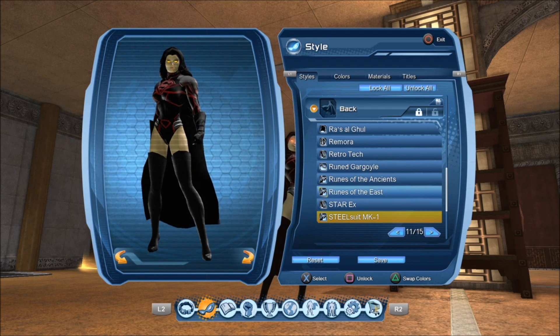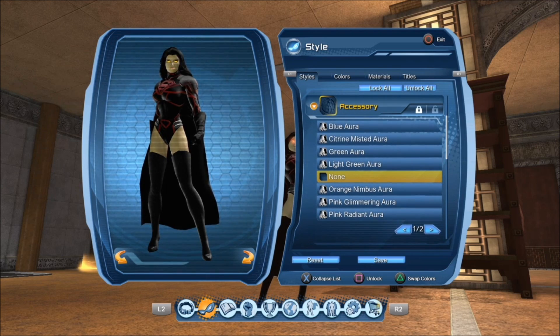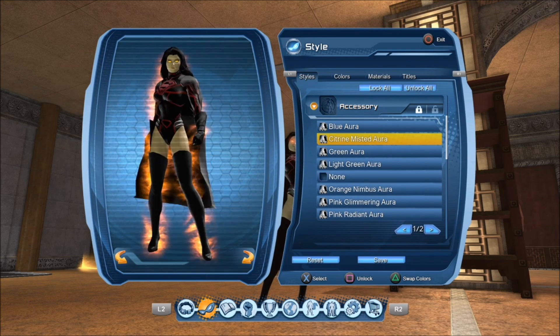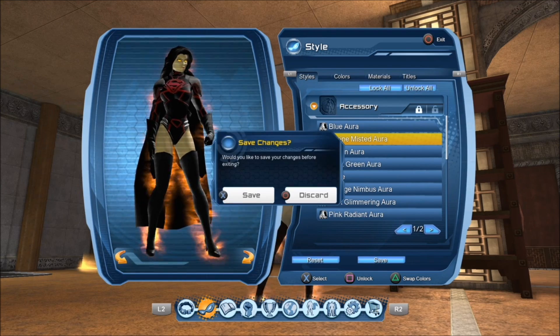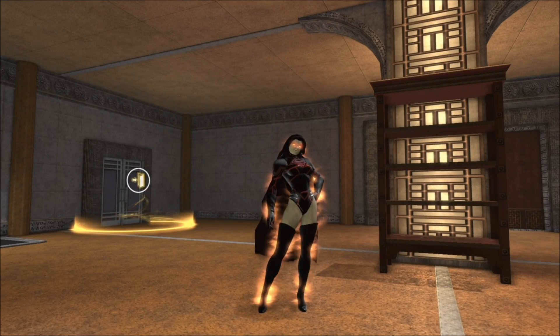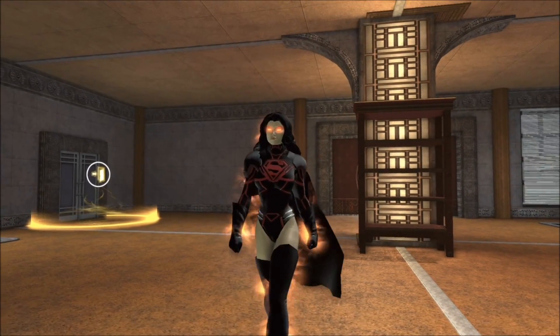To complete this, I'm going to the accessories. I'm going to use the Citrine Misted Aura — it just adds a little bit of a fiery presence to it. Once you're done go ahead and click save, and this is the result of what you see here with the style.